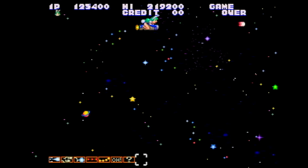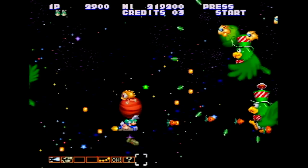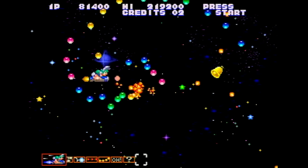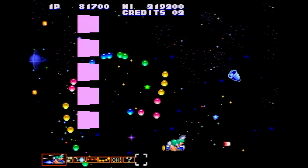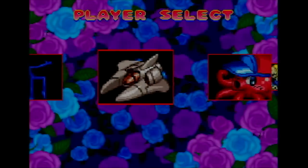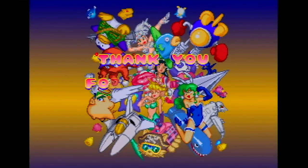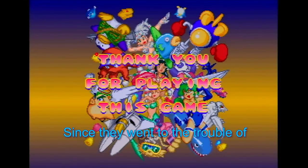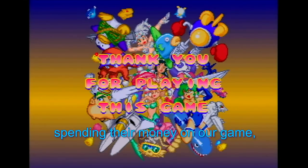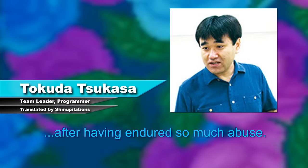There's an extra stage after the ending — a highly difficult and long celebration of Konami games. You must beat it in one credit, as starting a new credit sends you back to the start of the stage rather than a checkpoint. In the Saturn port, you can unlock it after beating the game and play this stage from the main menu. The developers said they wanted players to walk away with good feelings and want to play it again, after having endured so much abuse.